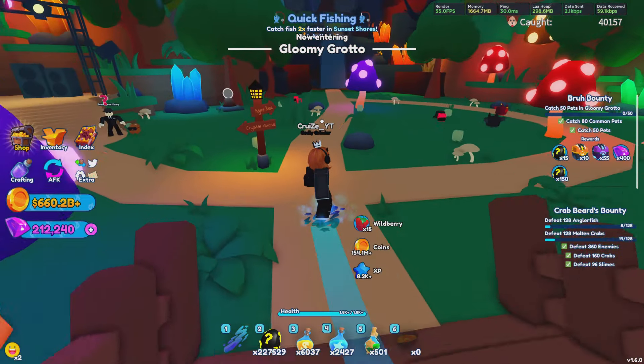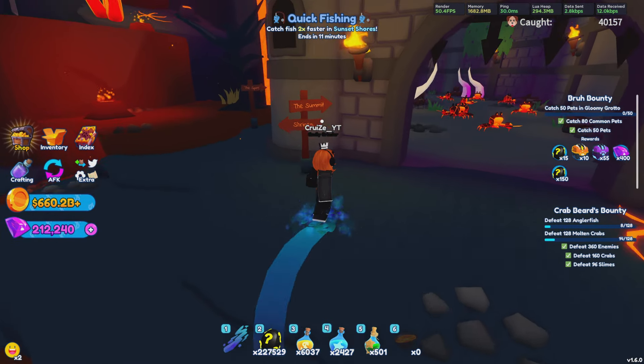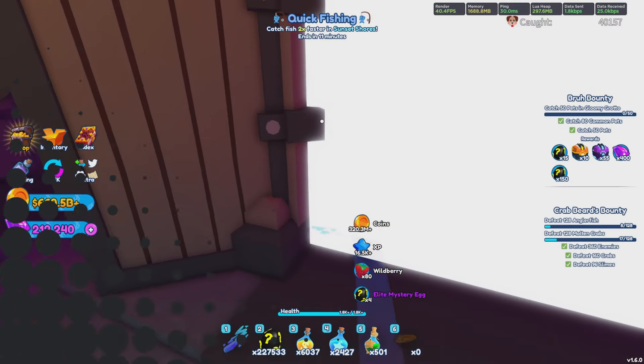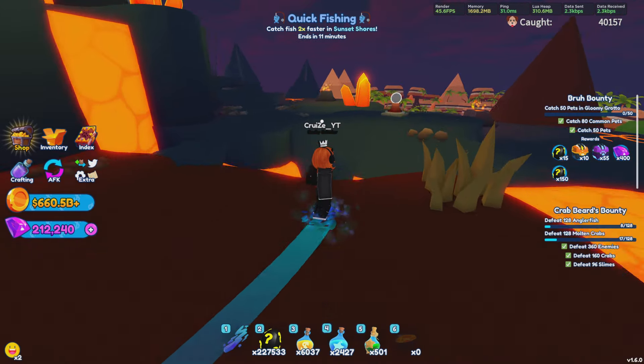Within the next couple weeks or the next couple months, we should end up seeing an update called the Trading Hub. If I had to guess, it would probably be somewhat similar to Pet Simulator where we'll have our own booths, but that hasn't really been discussed 100% yet, so it could be more like Flee the Facility where you just go to an area and trade with people. Nothing other than the developer talking about it has been released yet, so we don't really know 100%.